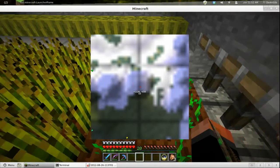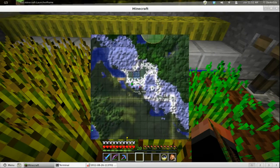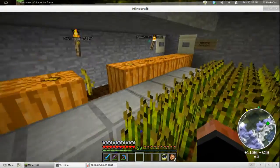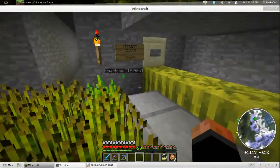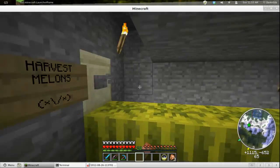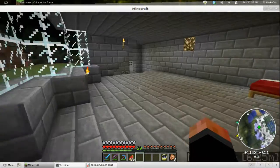Moving across that chunk boundary when we walk on this — sometimes these things don't grow. That one grew because I'm standing here. Let's harvest these melons — as you can see, just low melons. I'll go put those away and we will go to spawn.